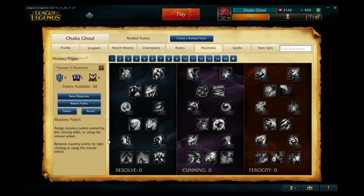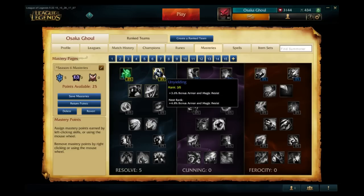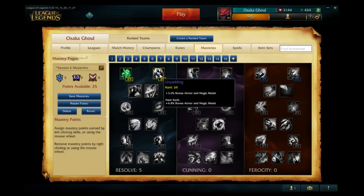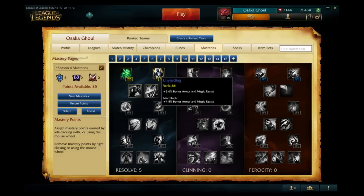Let's go through how the new system works. In the first Resolve masteries, we have two masteries: Recovery and Unyielding. Recovery increases health regen per five, and Unyielding gives you bonus armor and magic resistance. However, one of the biggest changes is that you can't put ten points in one tier. Each tier only has five points to spend, so you can split them, like two points to Recovery and three to Unyielding.